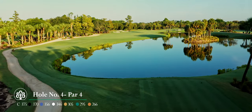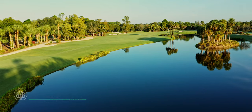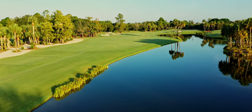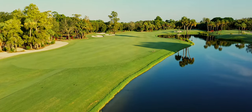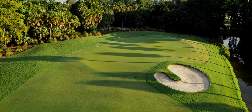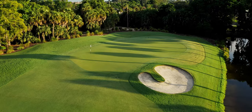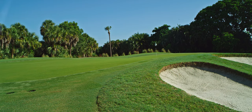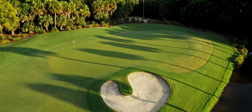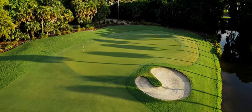Hole number four. This short par four should not be overlooked. Water runs down the entire right side of this hole. Most players will hit their tee shots towards the bunkers on the left in order to set up a good angle into this elevated green. The second shot here is a tricky one. A bunker protects the front right portion of this green and creates a challenging pin location when it's placed in the back right. This green has a false front, so don't be afraid to take one more club, but be careful not to hit it to the right as the ball may cascade down into the water.